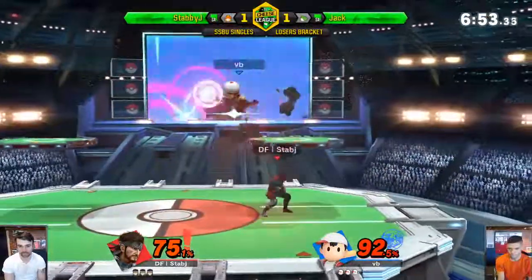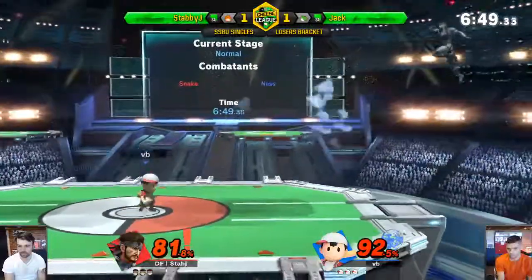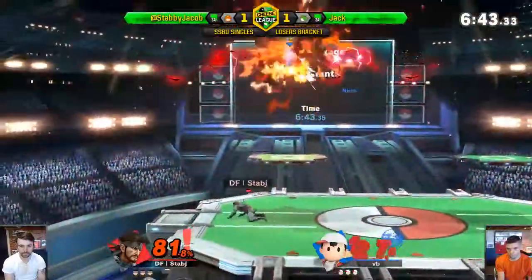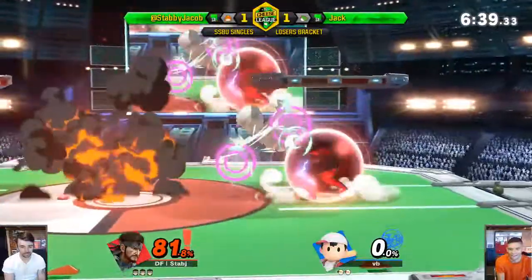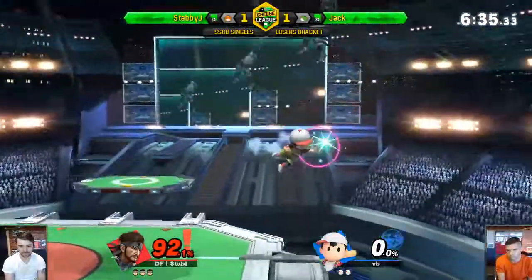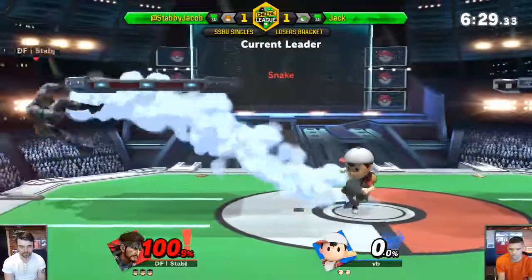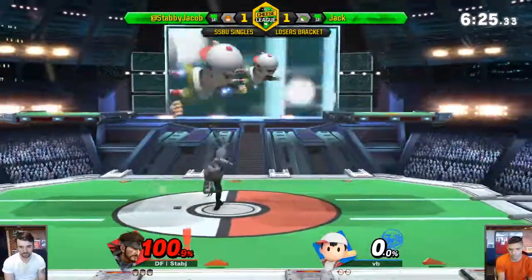He probably didn't blow up the mine then — probably will soon. He's waiting. There it was. Looking for that up tilt — obviously Snake's best killing move. It's that or the side B. He's super dead! You've definitely got to drop through the platform and try to hit Snake in that spot, because you do not want to get hit by that stuff. If StabbyJay tries to fight this as a brawler Snake, I don't think it's going to work.